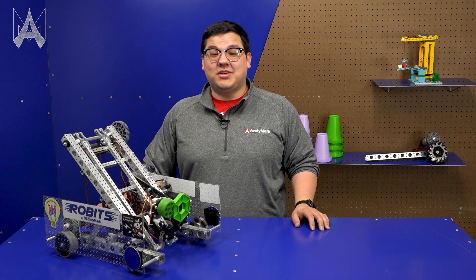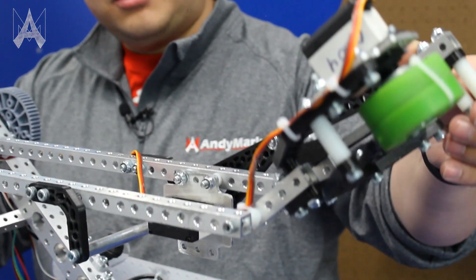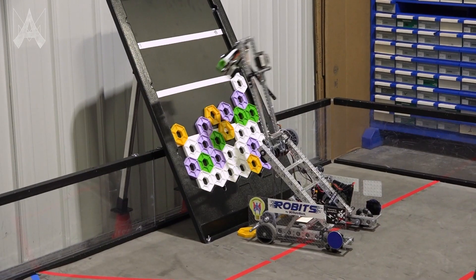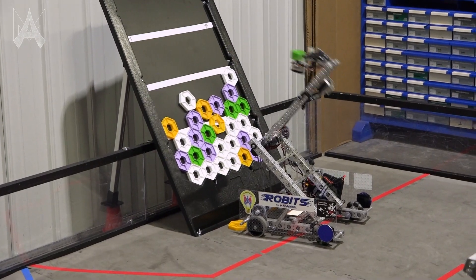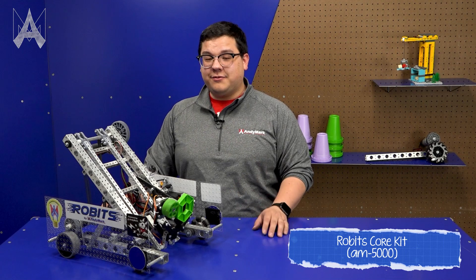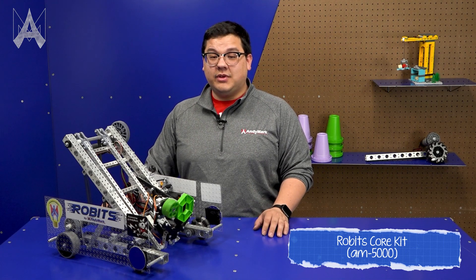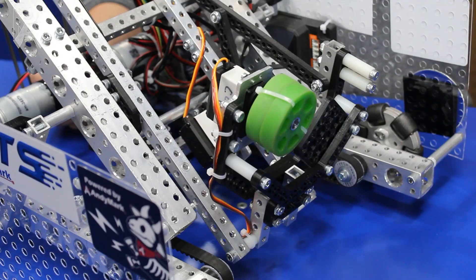There are many mechanisms teams can use to score on the backdrop. This arm can reach to either place on the front or place backwards to be able to reach higher. This is a really simple solution chosen for ease of use, and it's fairly quick and easy to put together, allowing teams to optimize gear ratio and claw design.